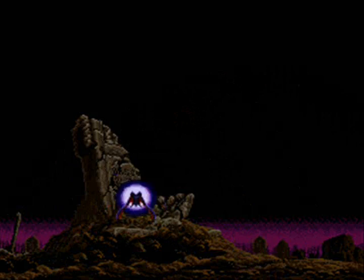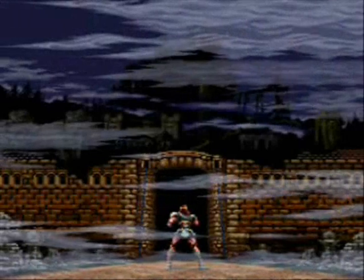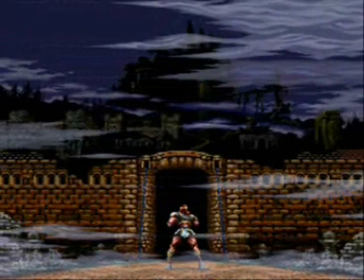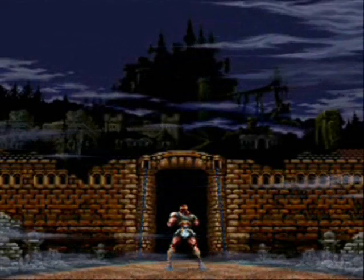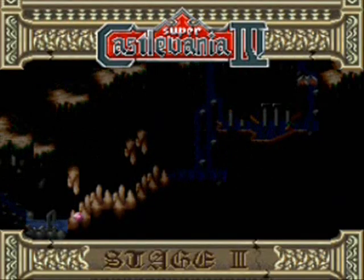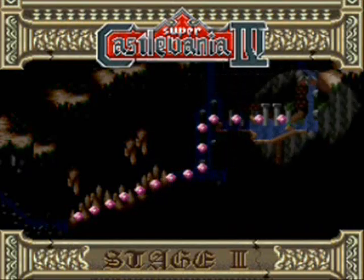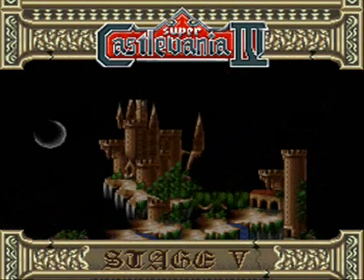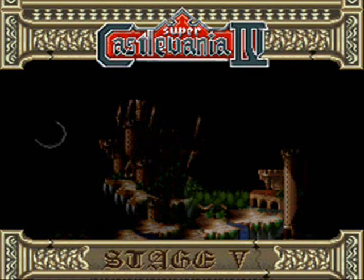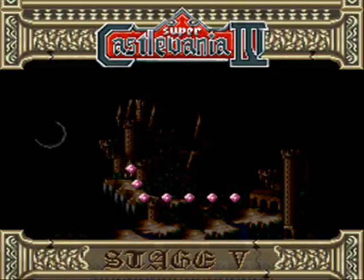During this whole intro that you're seeing right here, the story indicates that Simon is gearing up to face Dracula again, putting Simon probably about two or three hundred years old. Which would go with Simon's Quest — after Castlevania 1, Simon defeated him and Dracula cursed him so Simon could not die. Simon set off, got Dracula's body parts, burned them, and the curse was broken.